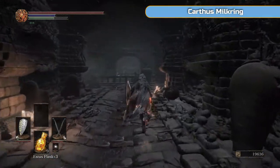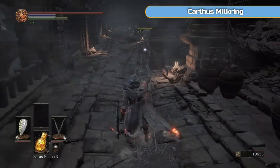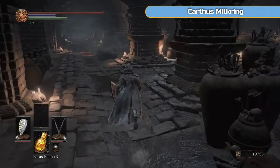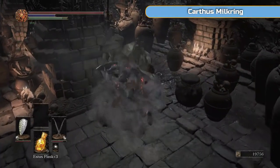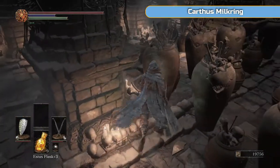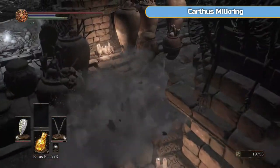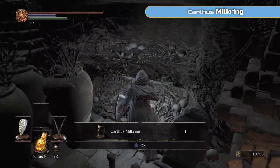Once you kill the guy that was controlling the ball, the ball will hit this gate and smash — go back and get the undead bone shard from it. Obviously we need that, we need all of them. These pots, you want to be careful — you can roll into the ones with bones in, but any that are still shut will let off that dark magic that will chase you down. At the end here is a ring — the Carthus Milk Ring.